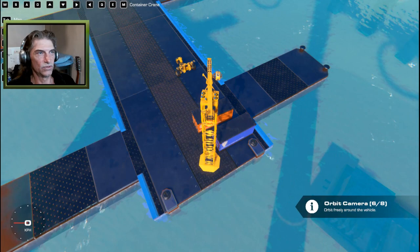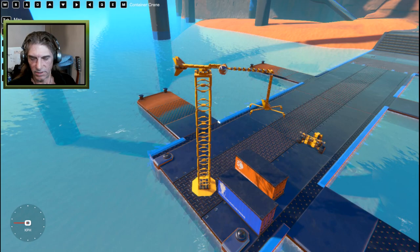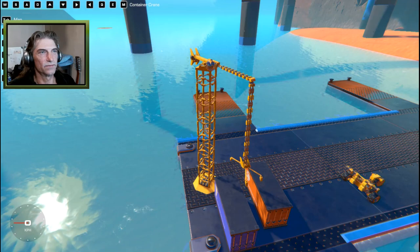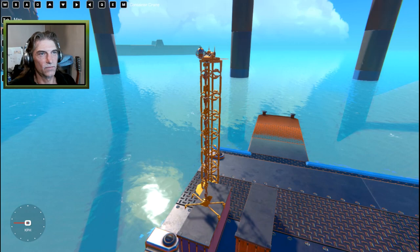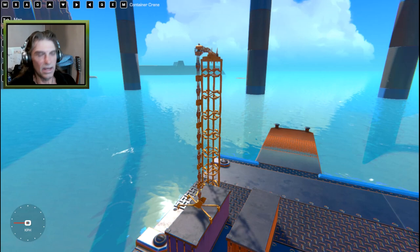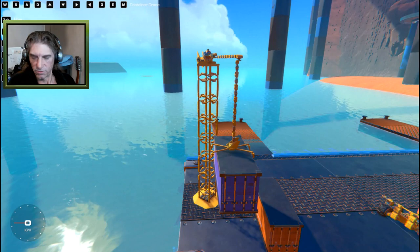Back in orbit cam - W and S extend the crane out and track it back, and A and D rotate the crane. The arrow keys drop our cable or rope, and the left and right arrow keys rotate the actual claw on the end so we can align it however we want. We can drop this down, rotate it a bit, pull it in so it's more centered on the container, hit M for the magnet, lock on, and pull that up.